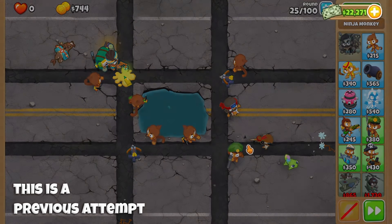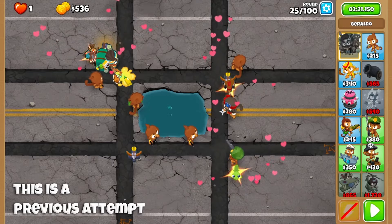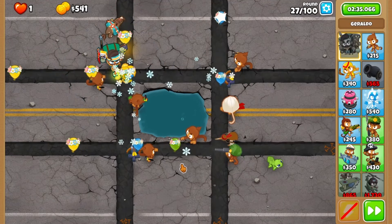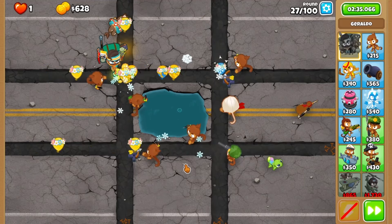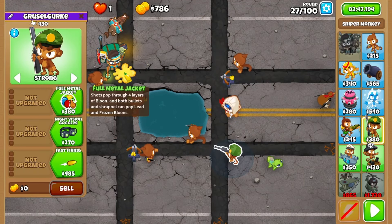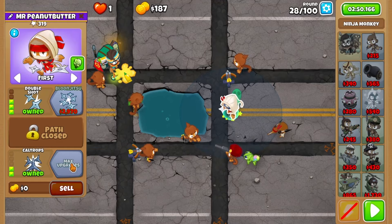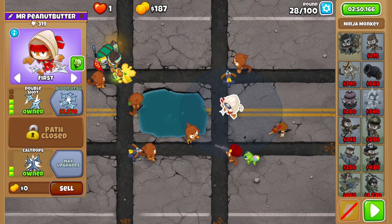It's better to be down 55 bucks than start over. During round 27, wait till the yellow bloons appear and then add a glue on the top left to shore up your defense. Give your sniper full metal jacket to handle the leads on round 28, and afterwards upgrade your ninja to caltrops, leaving it alone for the rest of the game.